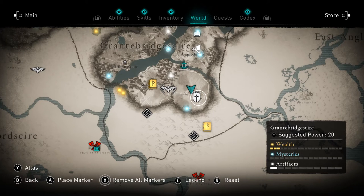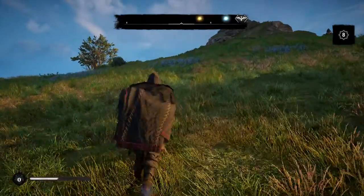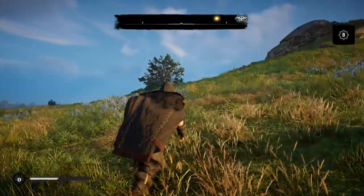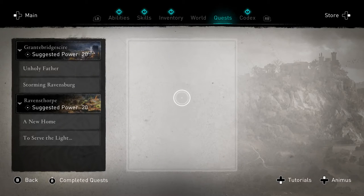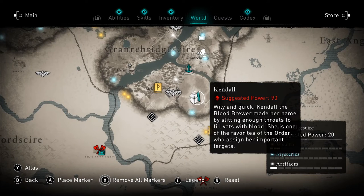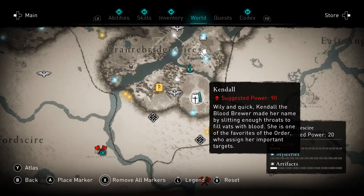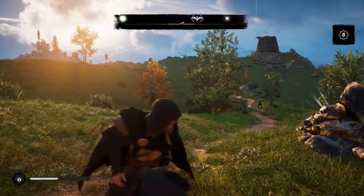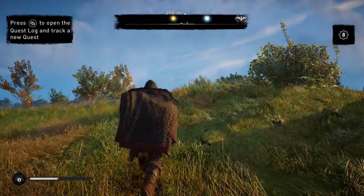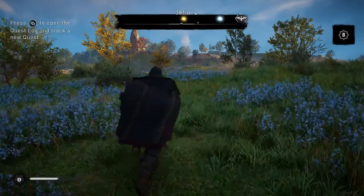There's something new I found — suggested power 20. I also found one showing suggested power 90, with a description: 'Kendall the Blood Brewer made her name by slitting throats to fill bats with blood. She is one of the favorites of the Order.' So apparently I'm going to get my ass kicked if I go in there, but we're here. Let's explore this little area and then go to that other place nearby. I might try a raid just so you can see what one looks like, even though I'll probably do horribly.